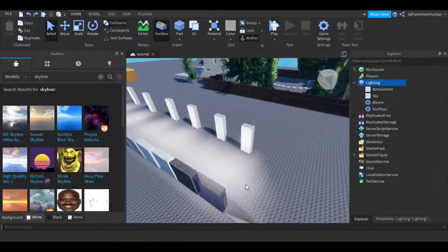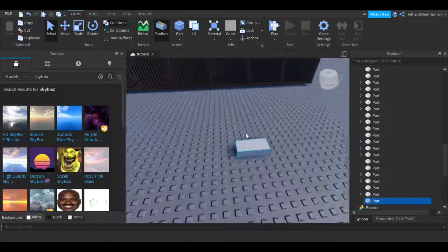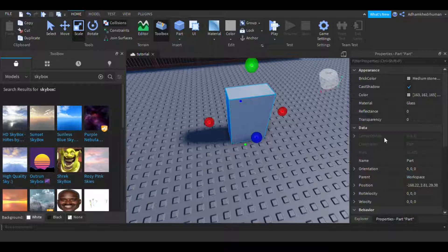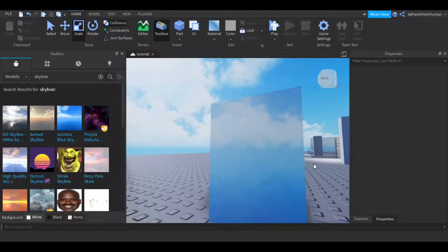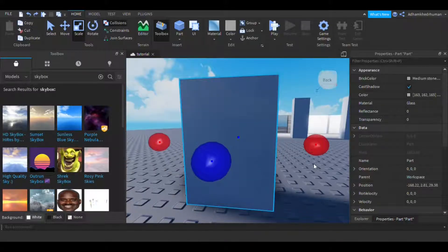If your game has skyscrapers — which are glass on the outside — don't make them transparent; just make the Reflectance high. This gives a nice effect of the sky reflecting from the skyscraper.